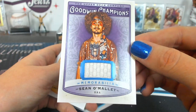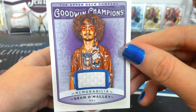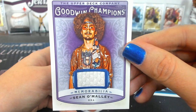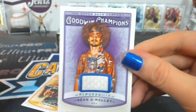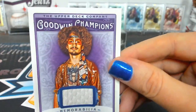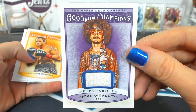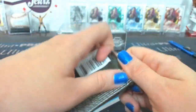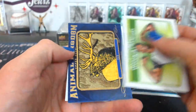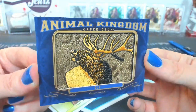Sean O'Malley, Memorabilia — it's a weird piece of memorabilia. Looks like a scarf or something. Probably a bandage or something. Let's see where Sugar Sean goes. That's a kimono, it says. Makes sense — it was definitely not a normal piece. We got an Animal Kingdom elk — very regal looking.